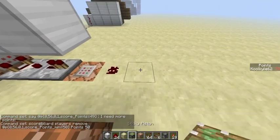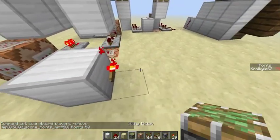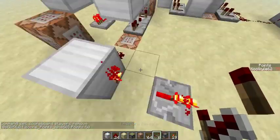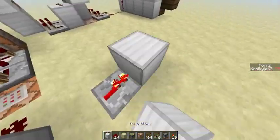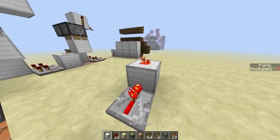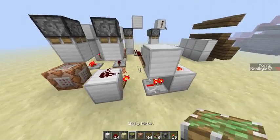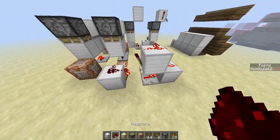Now you want redstone dust, a block, a torch, and a repeater — this is going to be a one-wide RS latch. So that's the RS latch.